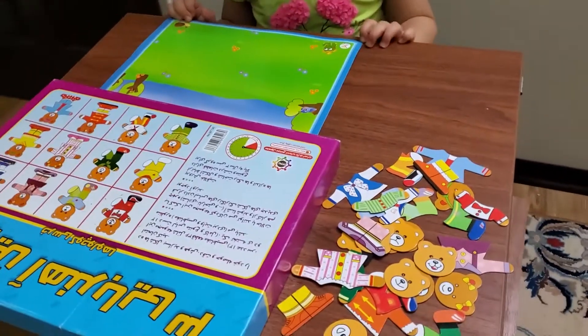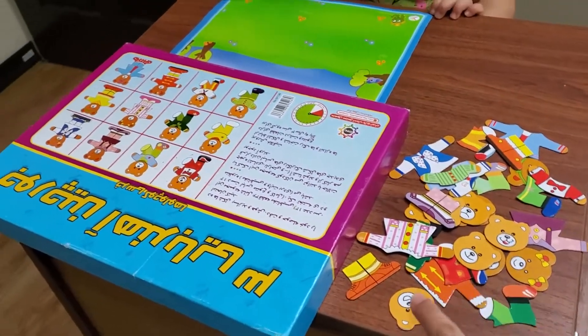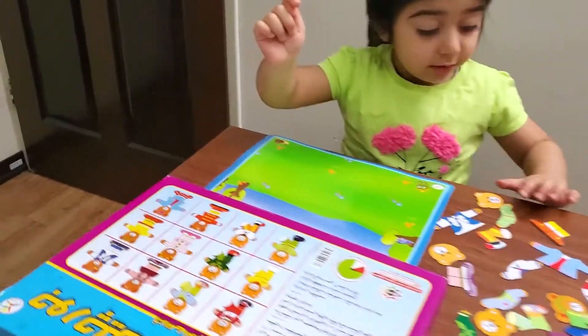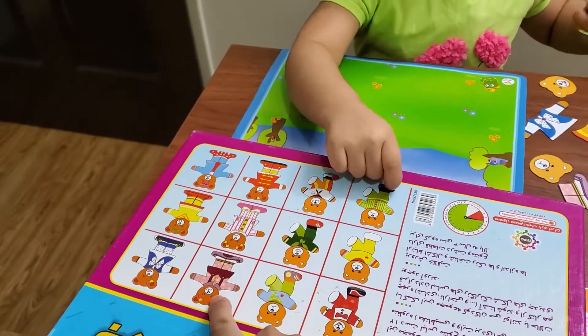Oh, we have to match? Yeah. Match the head with dresses and shoes. And pants and shoes. Yeah. I want this. No, this one. I select this one. No, I want this. No, this. This. I want this.